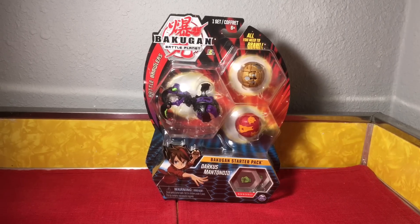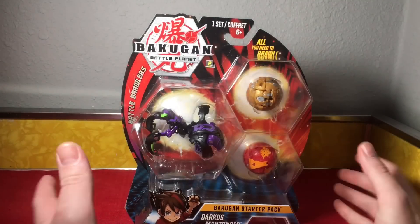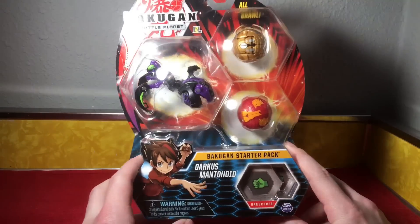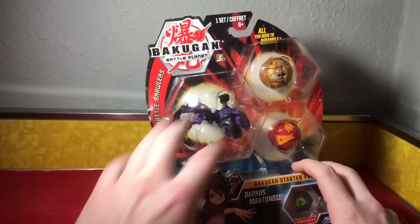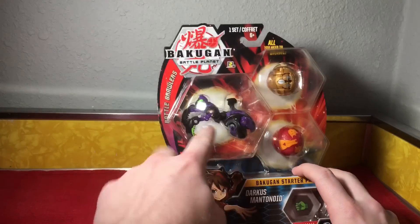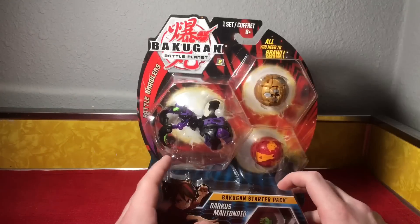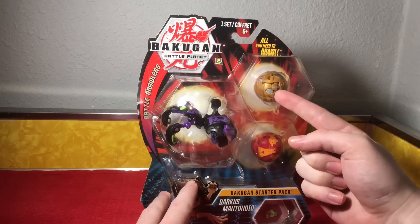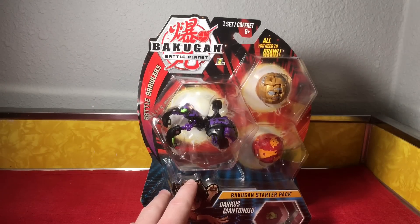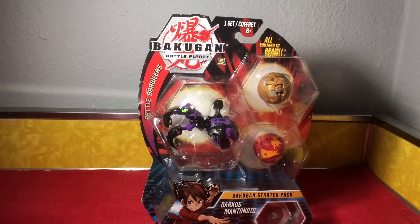Hey guys, what's up, it's imstubs88 and today check it out — I found a Bakugan Starter Pack. It is the Darkest Mantanoid Starter Pack, which I'm so hyped about because this was one of my number one wants as far as Darkest Bakugan goes. It's a plus that it comes with a Pyrus Fangzor and an Auralis Nilios, which is killer. This is a killer set, I cannot wait to get into this.